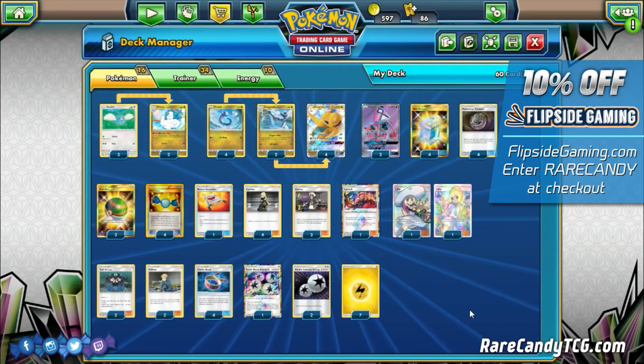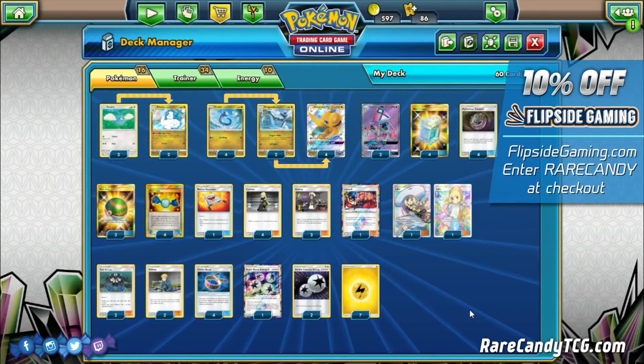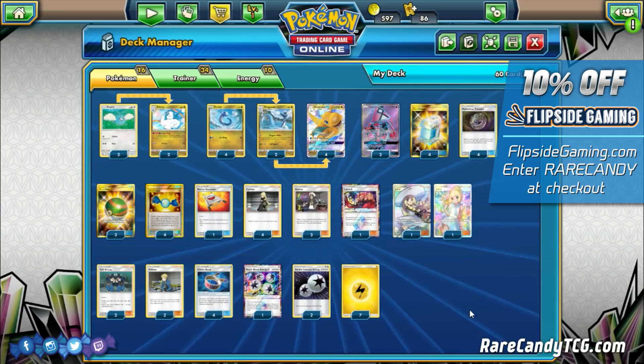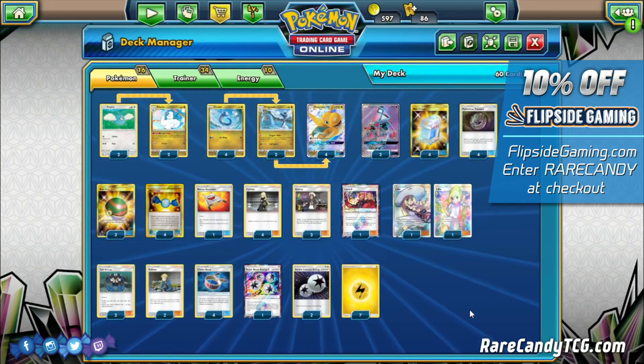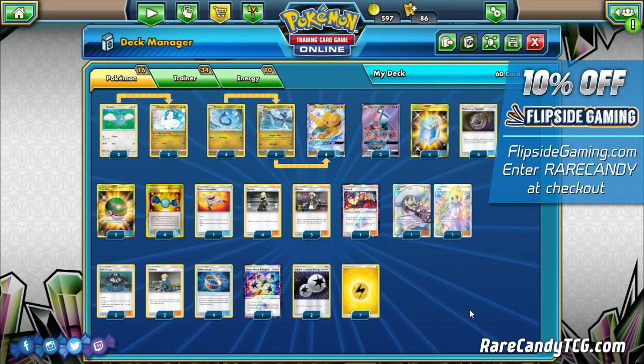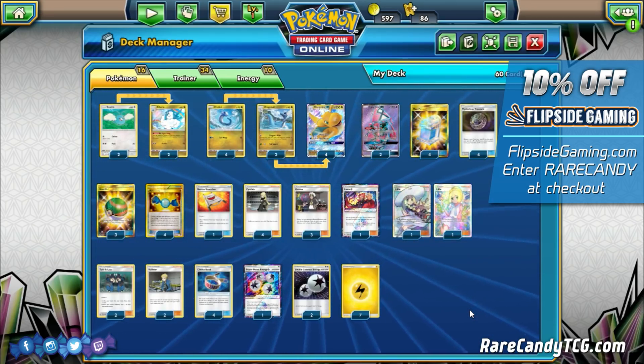What's up, guys? It's Eric from Rare Candy, and welcome back to another deck in battle here on PTCGO. Today we're going to be taking a look at Dragonite GX — one of the big new mascots from the Dragon Majesty mini set that recently came out, so I definitely wanted to try this deck out and see how it does.